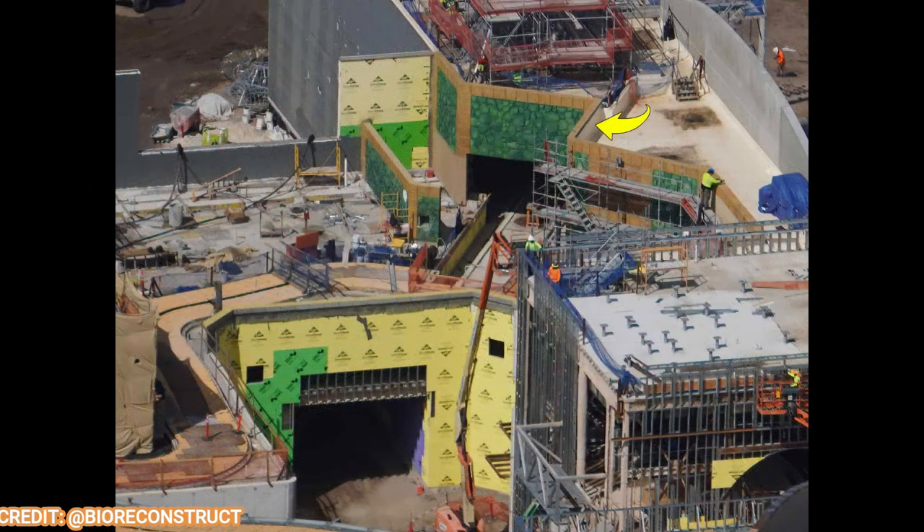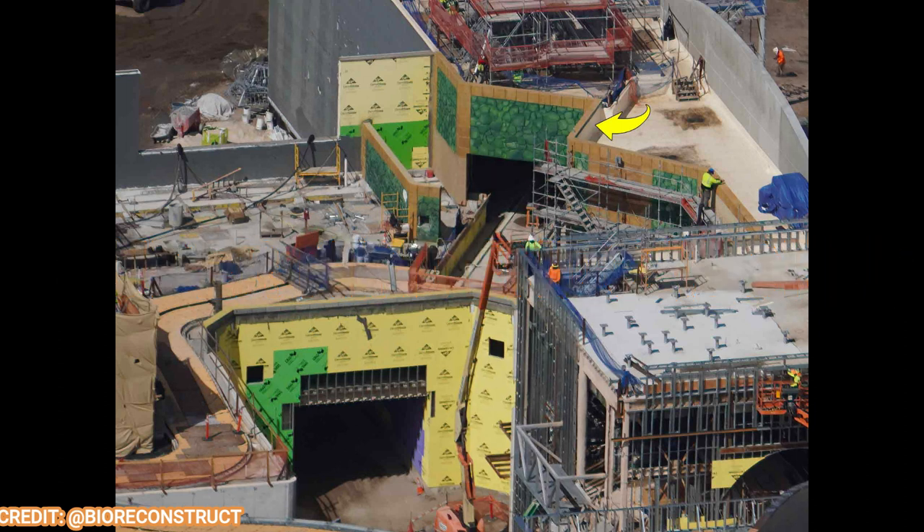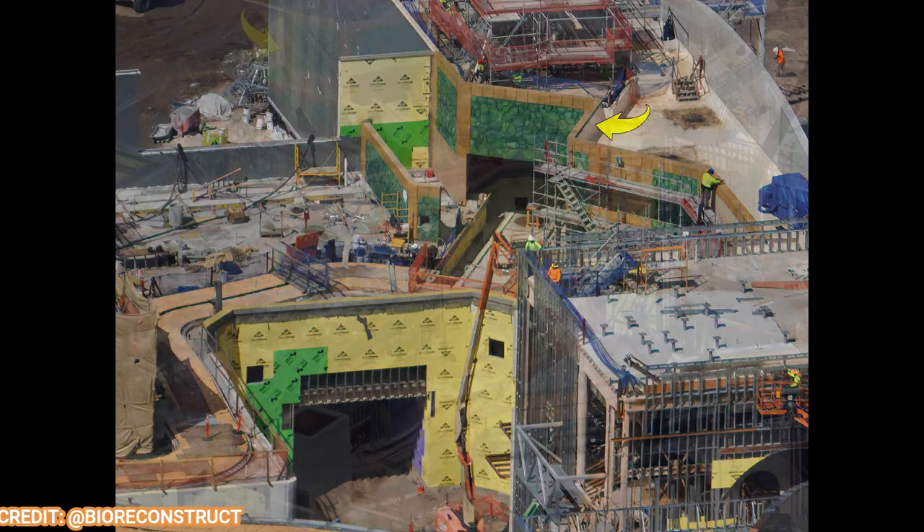Jumping into Super Nintendo World, there's some theming appearing on Yoshi's Adventure. The maintenance facade of Yoshi's Adventure looks fantastic. You can see a lot of track work still happening over there. Super Nintendo World is a bit of a crowded, packed land so there's just a lot happening, but it looks absolutely fantastic.